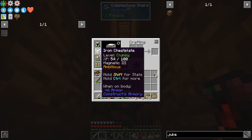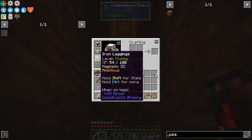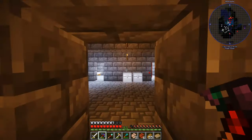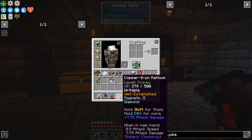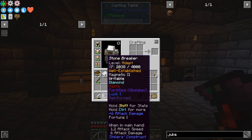I got some obsidian. I've made my armor — it's iron with copper, and what that does is it gives me more XP for doing stuff. Same with my tools — they all have the well-established trait on them, which gives them extra XP as I use them, which is really cool.